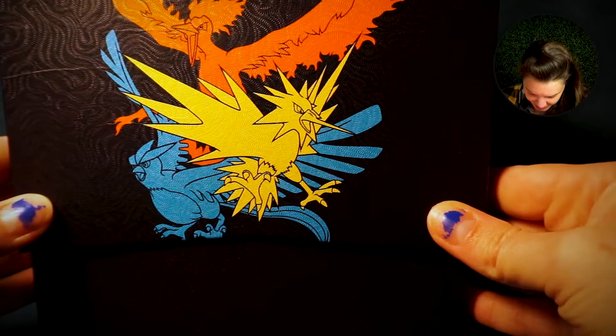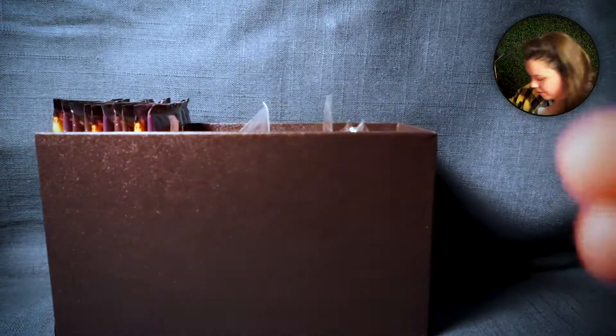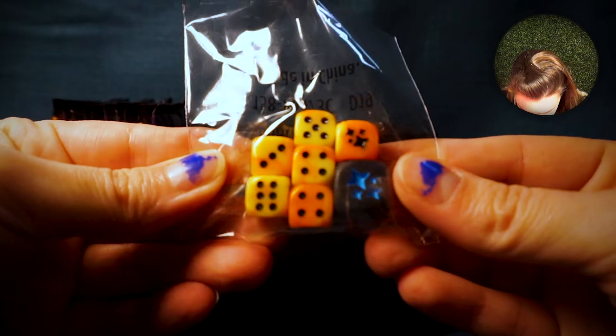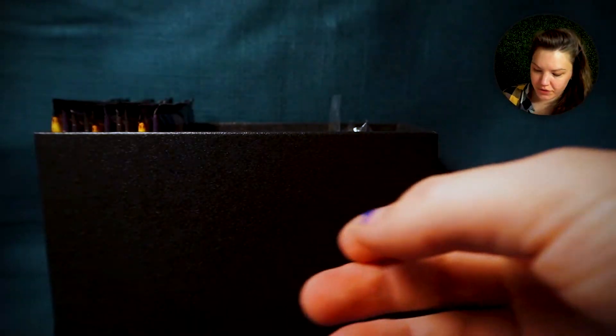And look at this box - the top has like the coolest texture on it. Oh, look at these dice! These are so cool. I don't know if you can see very well because it's super reflective, but these dice are like multi-colored.